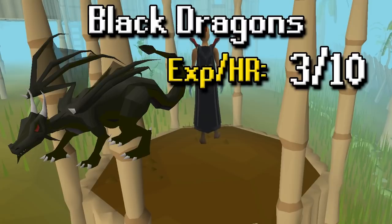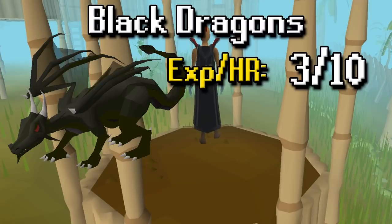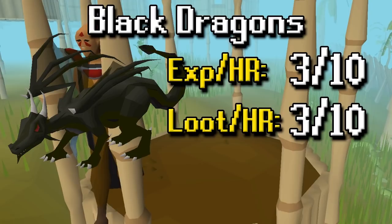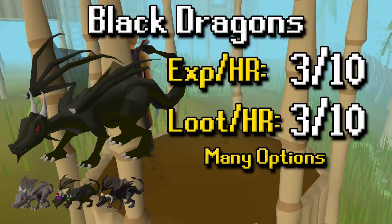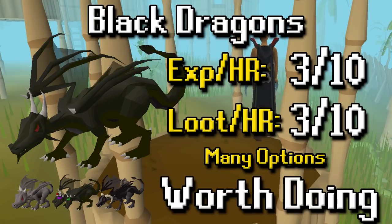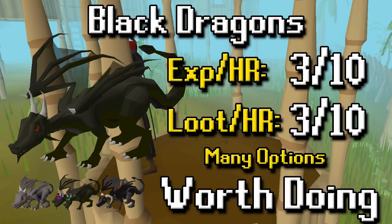Black Dragons' XP per hour is a 3 out of 10 — you can use dragon hunter items if you're high enough level. Loot per hour is a 3 out of 10 as well; it's really not great especially given how long they take to kill. There are many options though — you can kill baby black dragons for a quick task, KBD for the boss version, and brutal black dragons for a good AFK moneymaker. Overall they're worth doing depending on which dragon you kill, as the loot per hour can be much better with brutals.